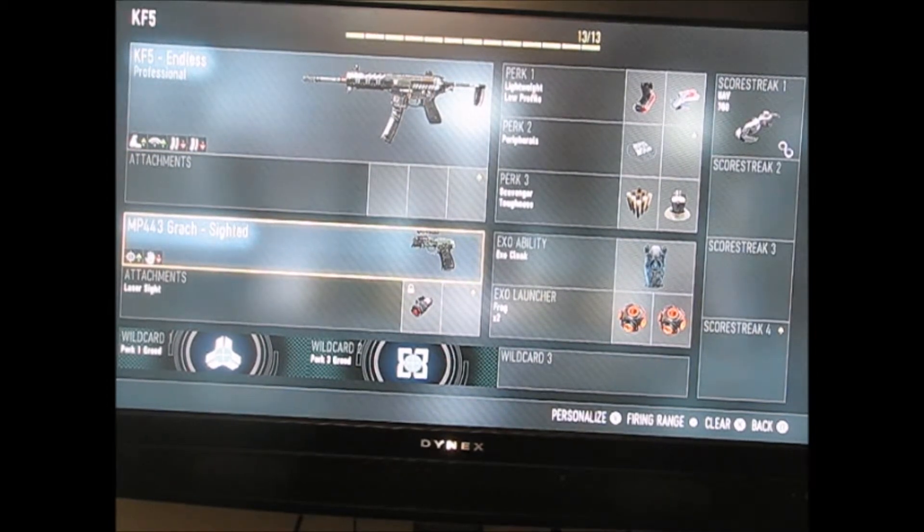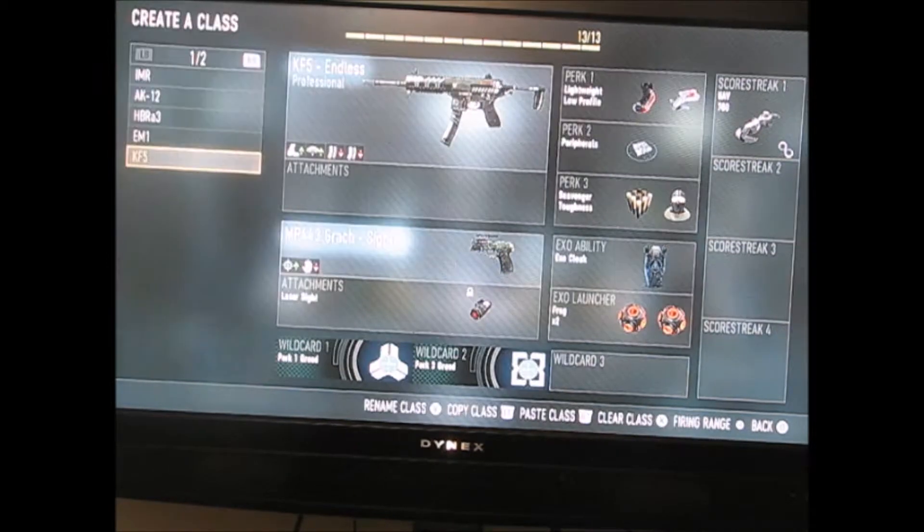The KF-5 Endless, no attachments. The MP443 Grok — sighted — that has a laser sight on it, obviously. Perk 1 Greed, Perk 3 Greed, of lightweight and low profile, peripherals, scavenger and toughness, exo cloak, two frags, and my UAV with my support upgrade.